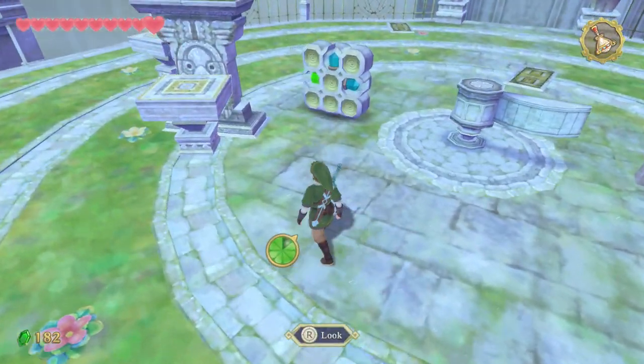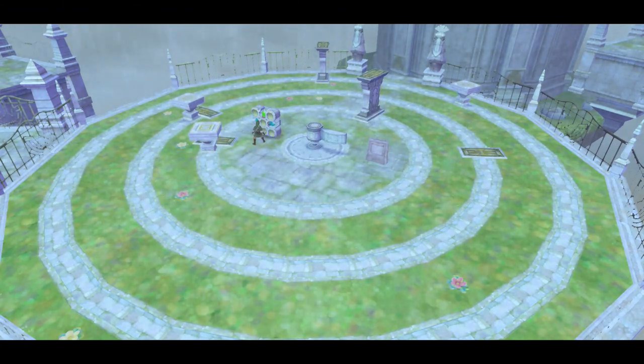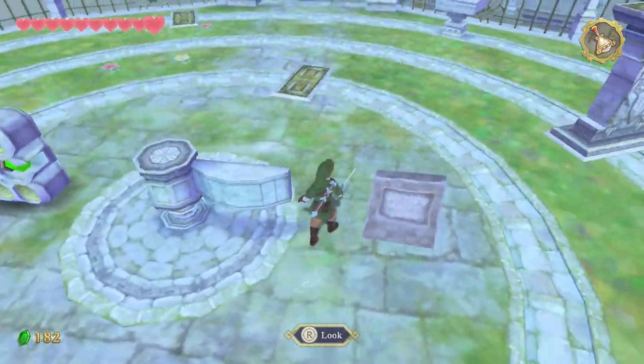There's also this thing with three jewels. When you hit it, you will hide or reveal pillars that will block the rotation of the pedestals. Now, we are going to align the three of them.